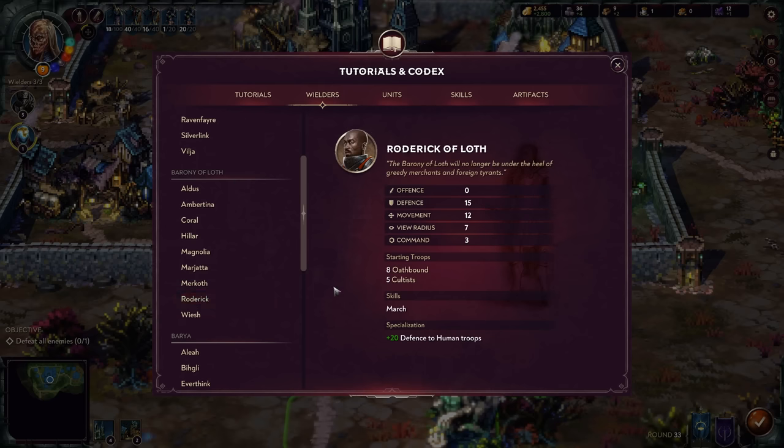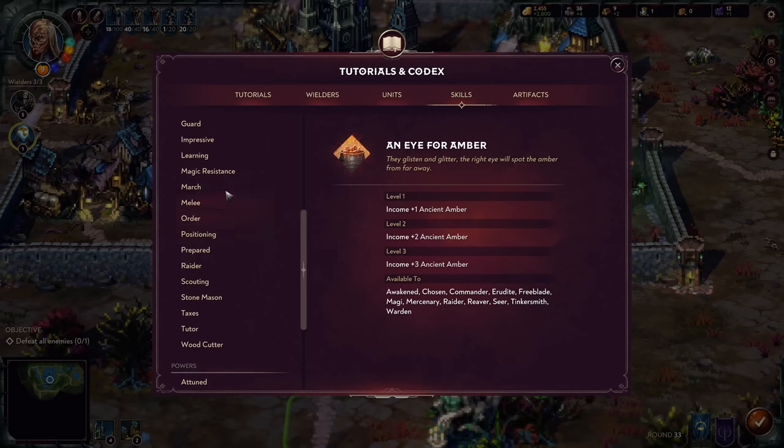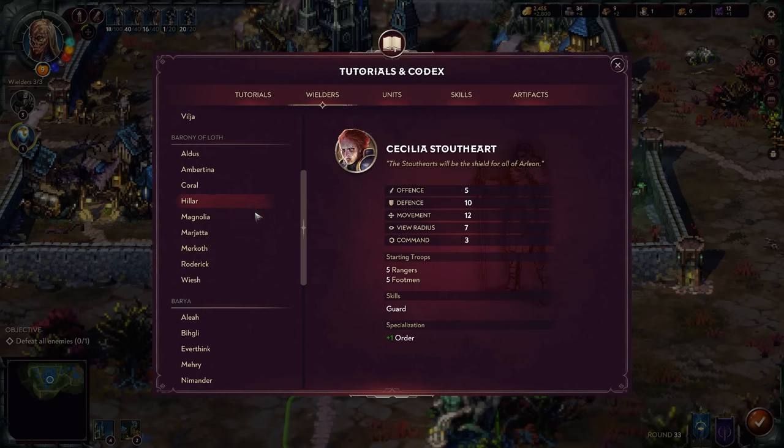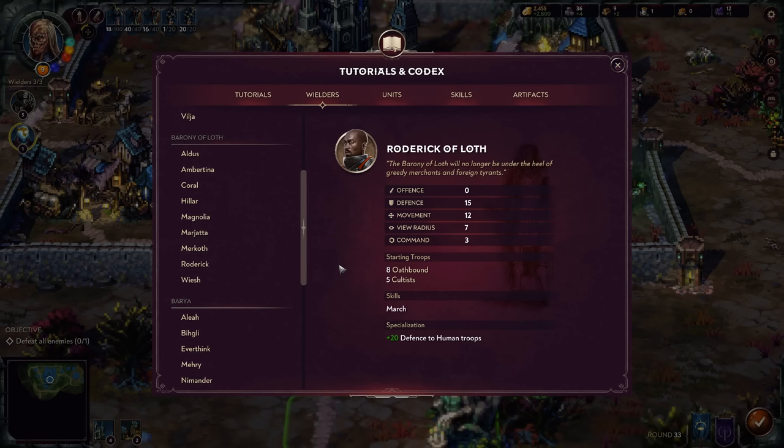Roderick of Loth is the opposite of Murkoth — fifteen defense and a specialization of plus twenty defense to human troops. This gives a lot of survivability to your Cultists, Banes, and Necromancers. He has the March skill to help with movement, which can be useful for ferrying units or scouting. He doesn't fit my personal playstyle since I prefer buffing undead troops, but his emphasis on human troop defense means you'd see a lot more Risen when those units eventually fall.